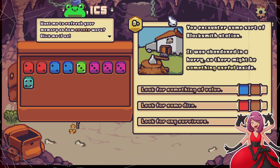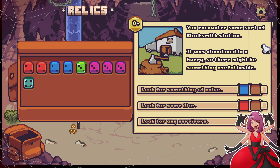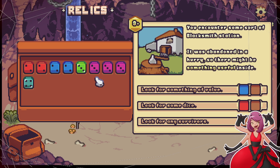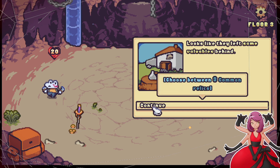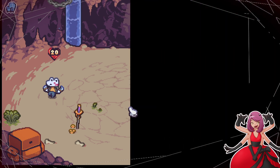You encounter some sort of blacklist station — a man in a hurry, so there might be something useful inside. Oh my god, you guys hear that beautiful nothing as I put my coffee down on a different table? If the total roll is less than three, common relics. Let's try to get some common relics. We got a purple one — wonderful. Comfy couch: if you have any remaining block at the end of the turn, heal one HP. Gain one block for every die in your hand at the end of your turn.